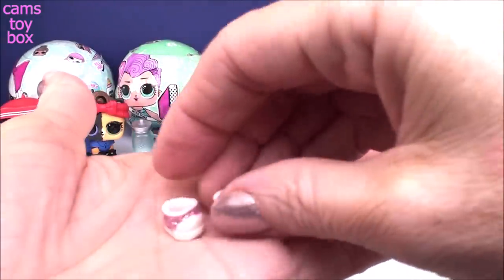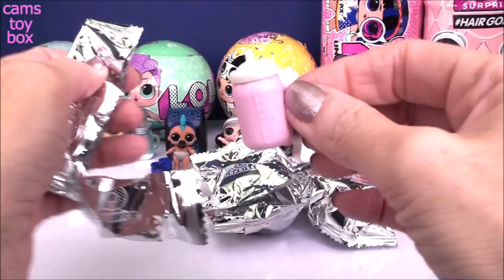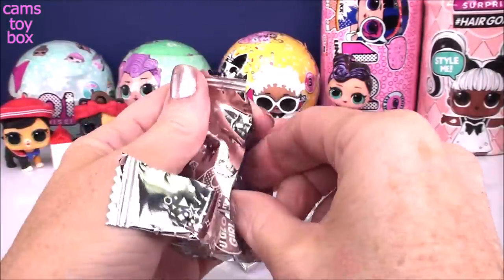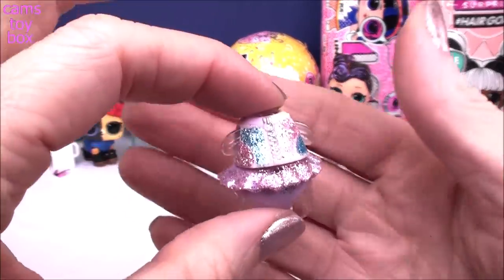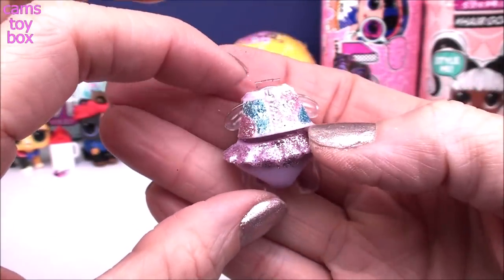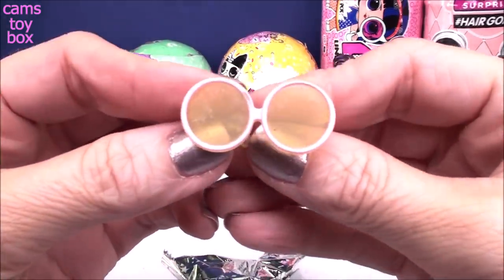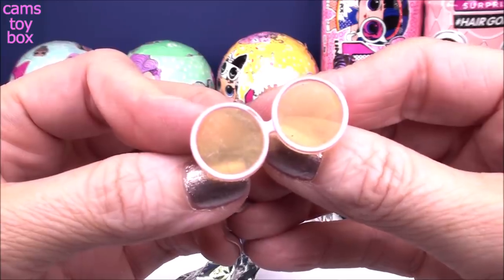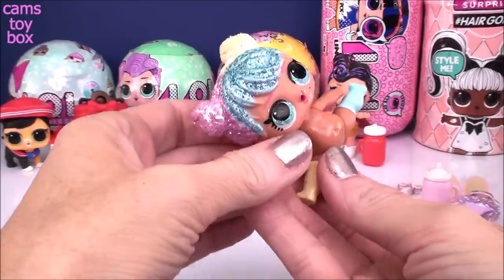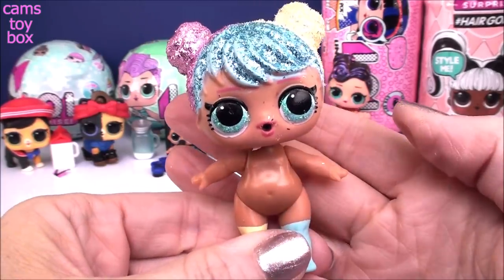First up we have our shoes, super pretty in pink and white. More pink and white for our doll's drink bottle. Here's our doll's outfit — look how beautiful in those gorgeous pastels: pink, blue, and a little bit of yellow. And here are our doll's glasses, super pretty in pink and yellow. Oh my goodness, this doll never gets old — one of my favorites for this series. We got Bon Bon today guys!